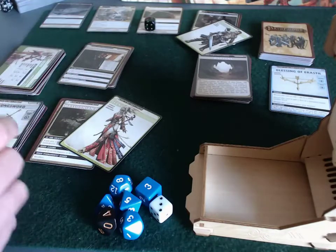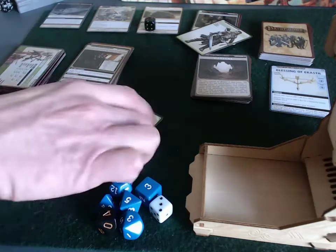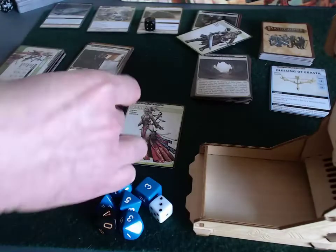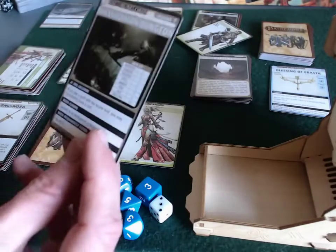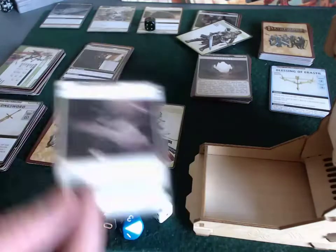Valeros closed it down - he defeated a goblin raider henchman twice and successfully closed the location. Now Sioni is traveling deep into the Thassalonian dungeon.